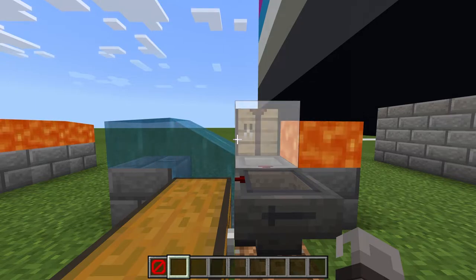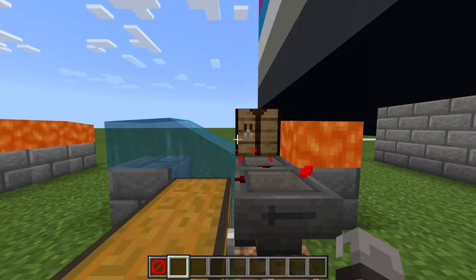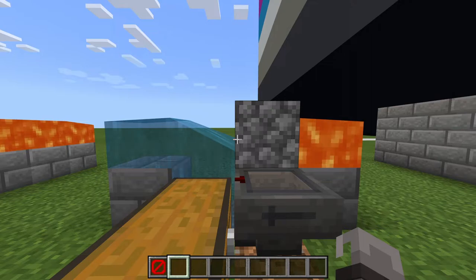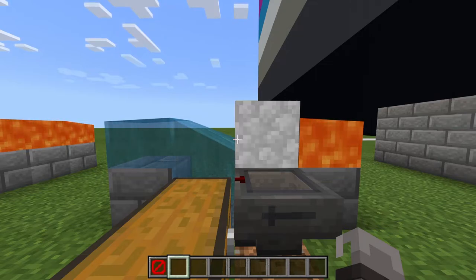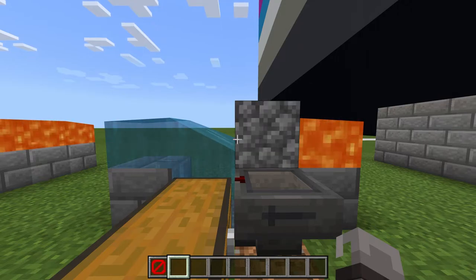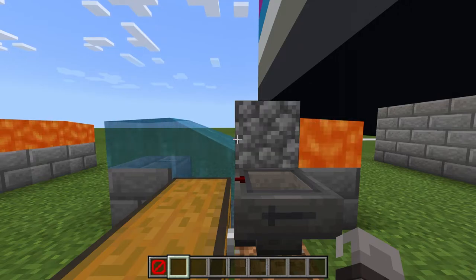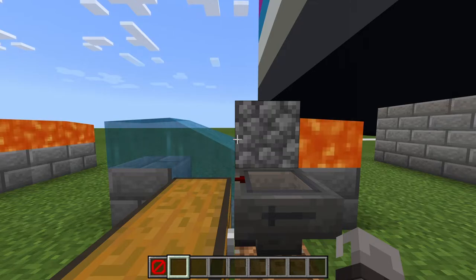At the moment there is a barrier block between the two, but as soon as we remove that the lava starts flowing slowly to the one gap it has. When the flowing lava comes into contact with water, the flowing lava block turns into a block of cobblestone. As long as the water doesn't reach the lava source block it cannot be turned into obsidian, and therefore we can create an infinite cobblestone generator.